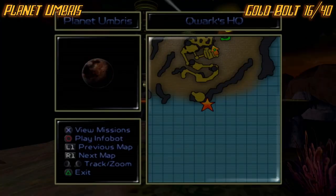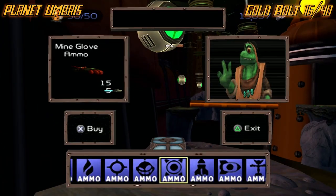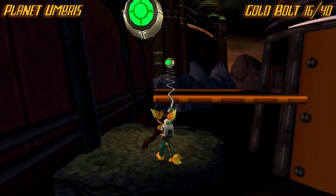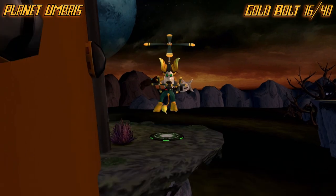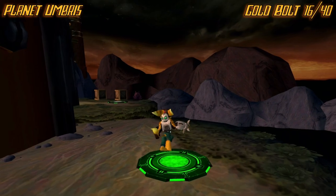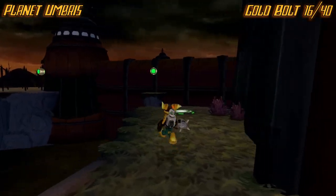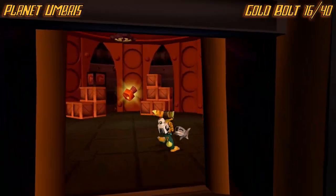Now we're on planet Umbris. You're going to want to make it to this area where you get across to this little bridge area. Then make your way over here and hit all these buttons in order within the time limit, and that shall open the door. Go backwards a little bit, then enter this building and the golden bolt will be right there.